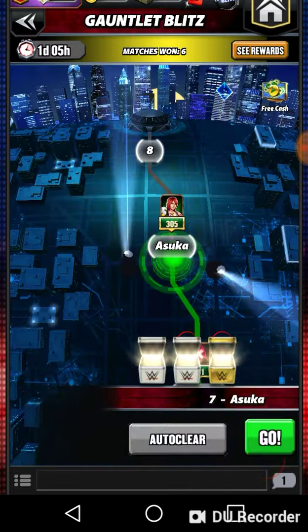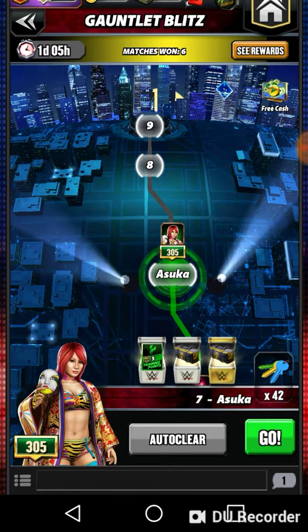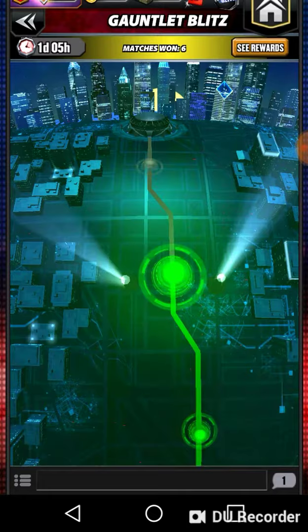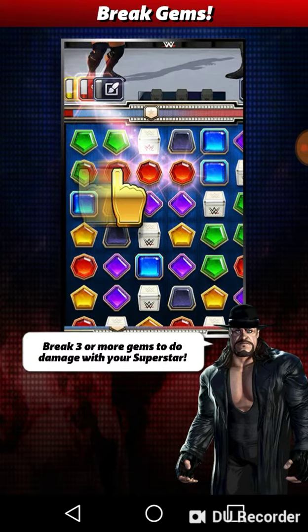The same strategy could be done if you have Naomi unleveled, leveling up her heal move and using that to go through this. But most people don't have Naomi unleveled because of the event last month where you could get her and level her up pretty much for free.